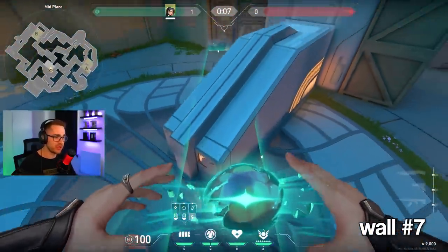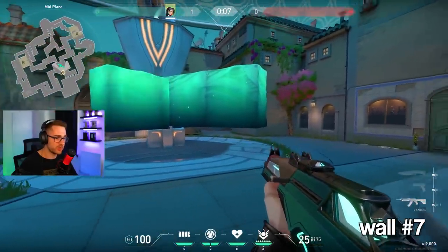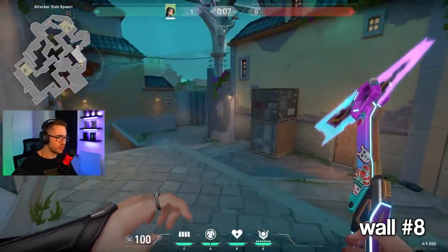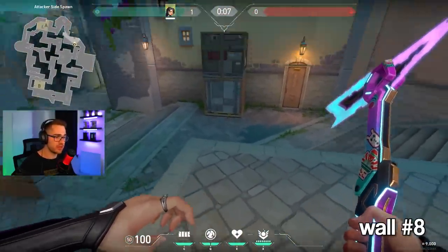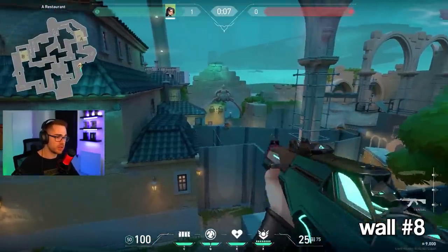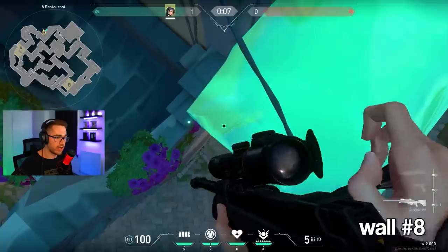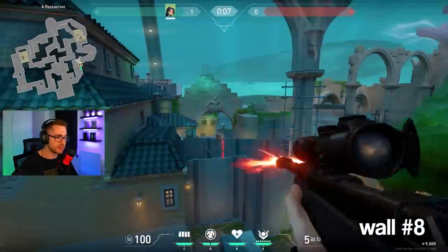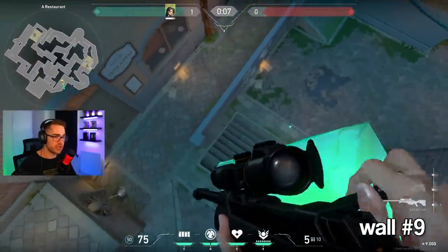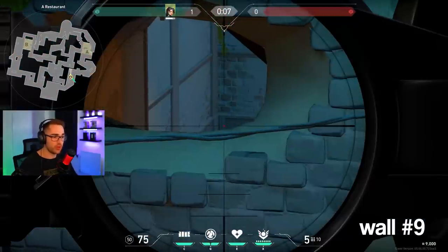Walls seven and eight — I'll count them as one: you can do a one-way going this way or a one-way going this way to hold either flank depending on which side they're coming from. Wall number eight: leaving attacker side going toward A site, there's a tall box here. Get your teammate to Raze satchel-boost you across to this box, then do a long wall. From up there you can see back into A site — you can spot defenders pushing from defender spawn and pick them off, ideally with an Operator. Wall number nine is off the same box with another long diagonal wall, letting you peek into the mid area when people are rotating — it's gimmicky but good for a clip.